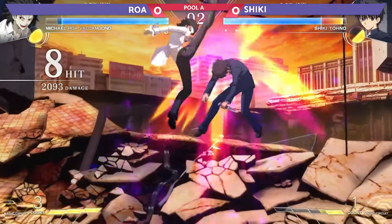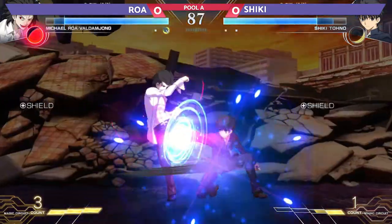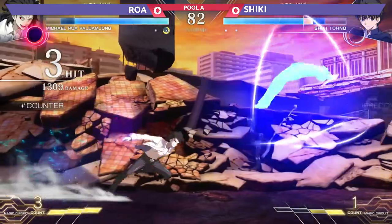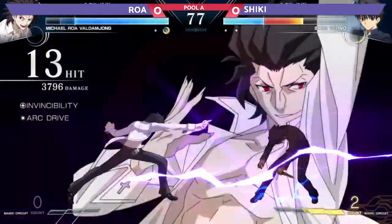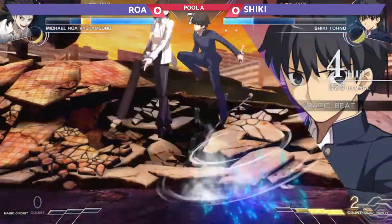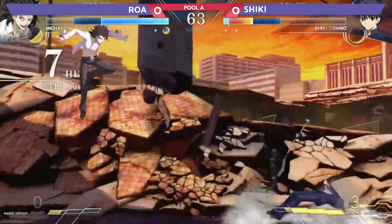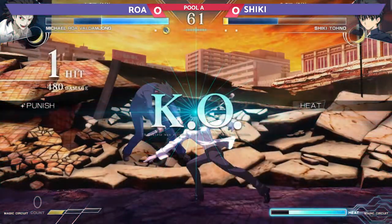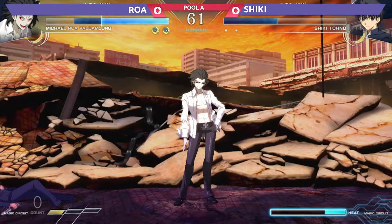Beautiful catch there from Shiki, but now Roa just outputting dummy damage. Good shield, shield back, and that's great stuff right there. But Shiki can't get anything off of it, and that has led Roa to do so much damage. Look at the damage — 4.8k! My goodness, 4.8k damage, what a conversion for Roa. And Shiki just has no moon available. That's going to be game one going to Roa.